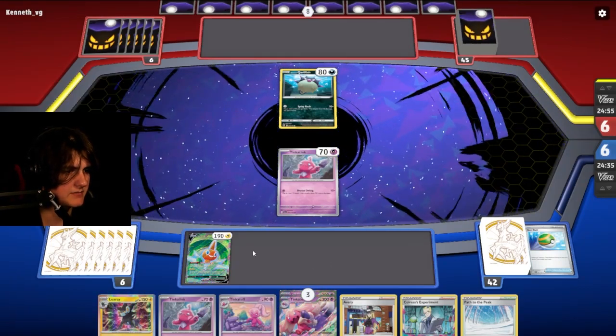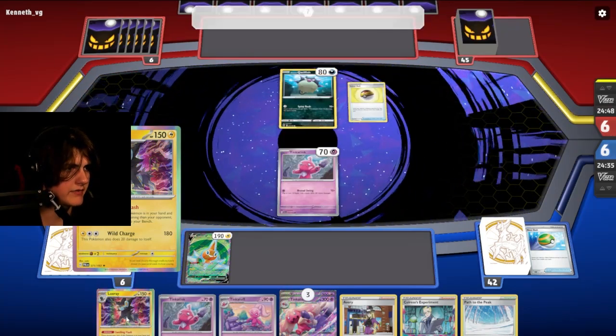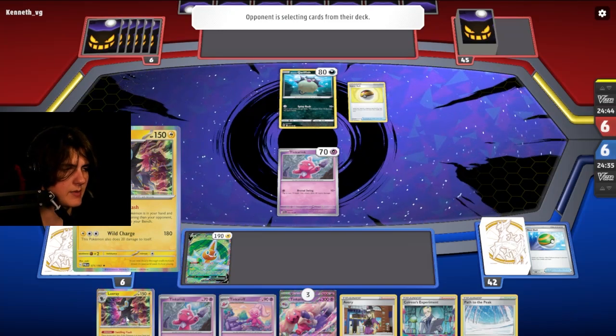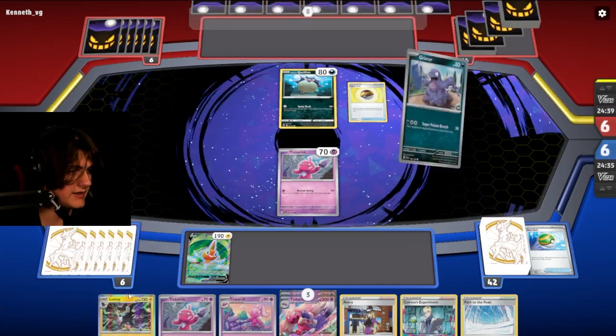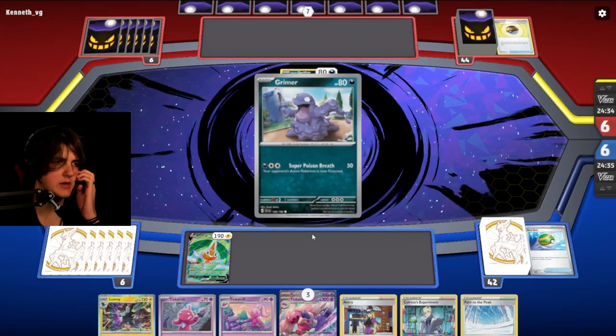Please don't kill Tinkaton. Luxray is good in this deck because if we're losing, we get to play him down for free. And we have the triple energy — I don't remember what it's called, I apologize — but we have an energy and he does a lot of damage. 180. Once during your turn, if this Pokémon is in your hand — yeah, never mind. We already know what that is.